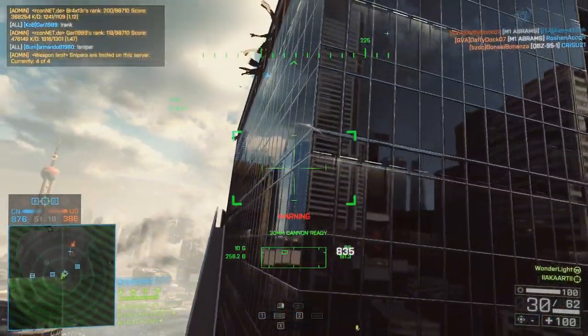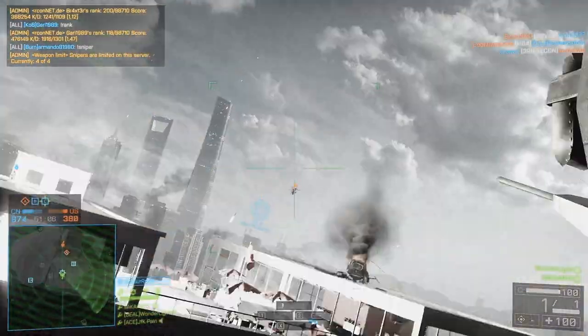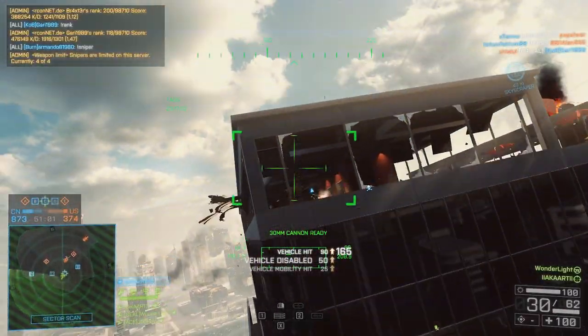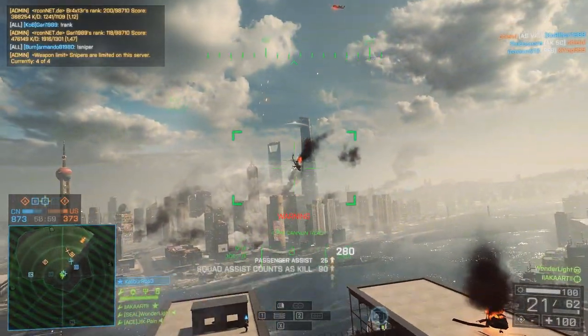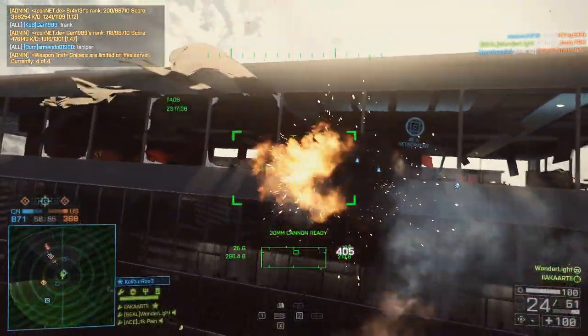You have to be really careful when firing it though, because in the helicopter it is completely dependent on where the pilot aims you. They need to lift up slightly and point you towards the target, or if you're going along the ground they need to slow down slightly so you have more of a chance of firing — unless you're on comms, of course, then it's a lot easier to hit your target.